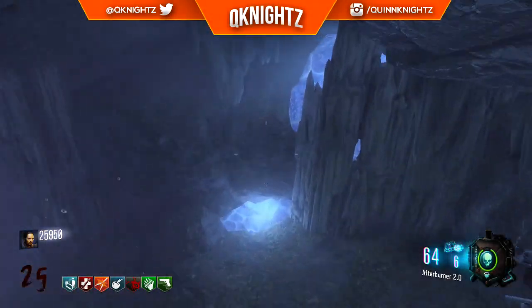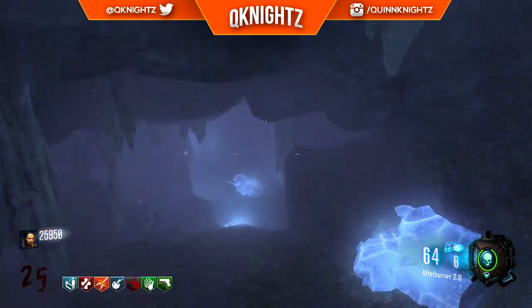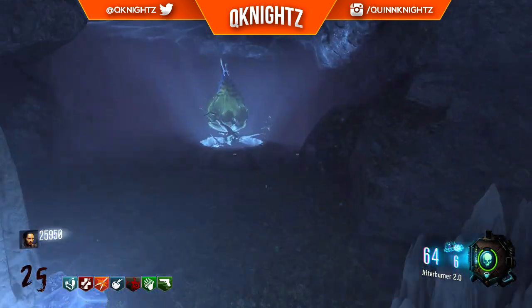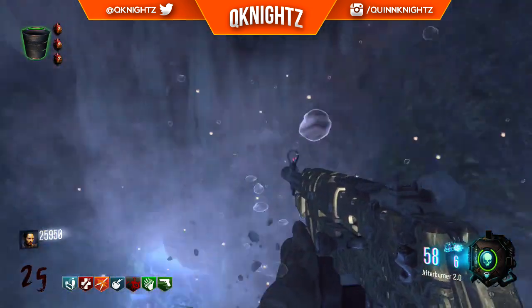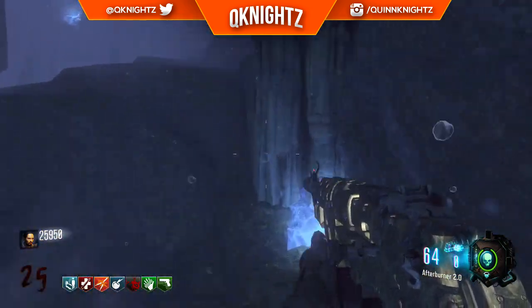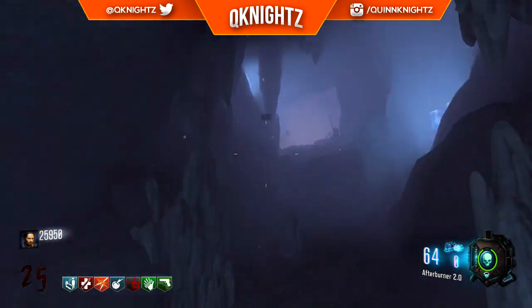What is going on guys? QNightZ here and welcome back for another Call of Duty Zombies video. In today's video I just wanted to bring you guys a quick little tutorial for actually getting seven perks using only one unquenchable. Now normally that Mega Gobblegum will only allow you to get a fifth perk, but using this method you can actually get seven perks using only one unquenchable.